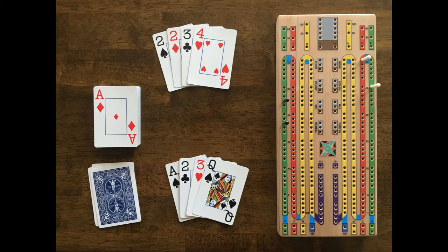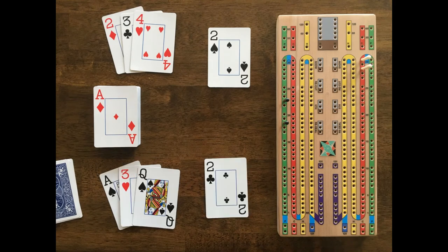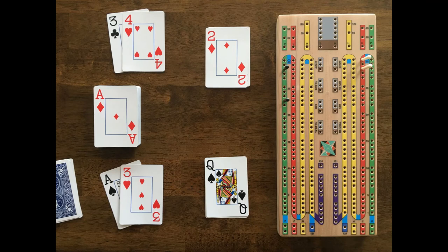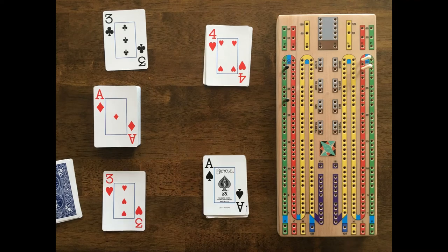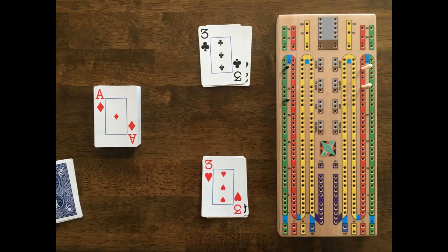Crib cards go to White's side and an ace of diamonds is cut. This gives White a double run of 3 and Black a double run of 4. Black plays first and leads with a 2. White plays his 2 and says '4 for 2,' scoring 2 points for the pair. Black plays his 2 and says 6, scoring 6 points for 3 of a kind. White plays the queen and says 16. Black plays the 4 and says 20. White plays the ace and says 21. Black plays the 3 and says 24. White plays the 3 and says '27' and scores 2 points for a pair of 3s and 1 for last card.